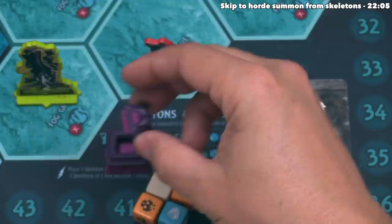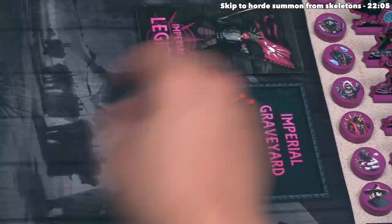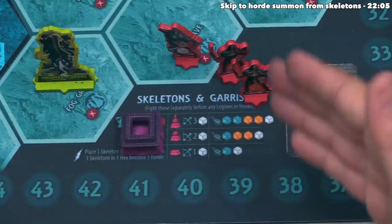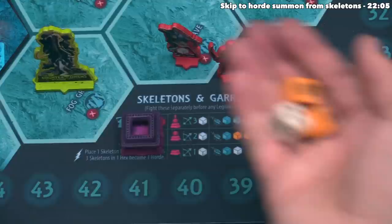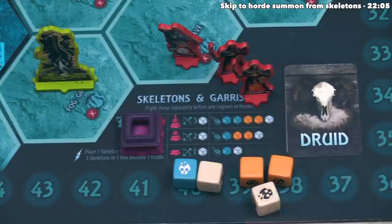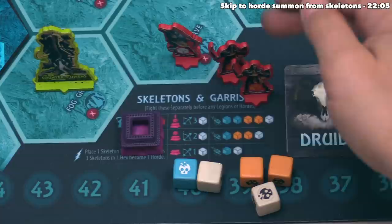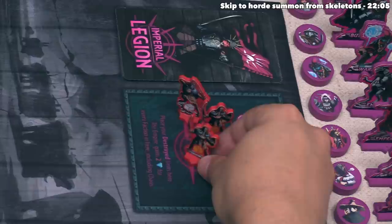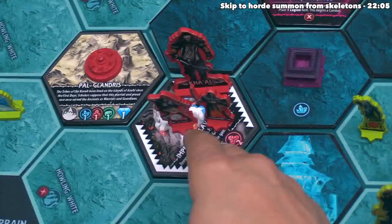We place the Tribesmen into the Imperial Graveyard. That completes one clash round — if there are still units from two different factions, we go into another clash round, and there is no way for units to retreat. We now roll two orange and one yellow die, while the Empire rolls only a blue and a white die since they have just one garrison. We both do one damage with no shields, so we lose another Tribesman and destroy the Empire's last remaining garrison. Now that just one faction's units remain, the clash round is over.